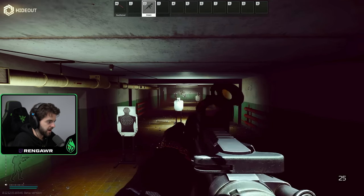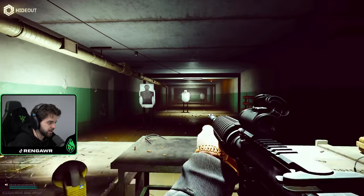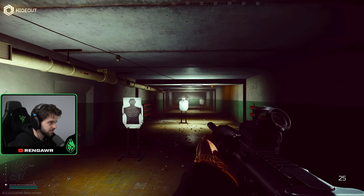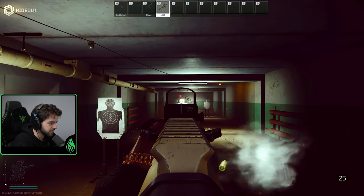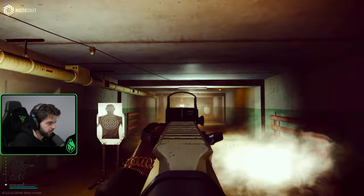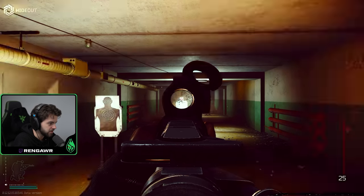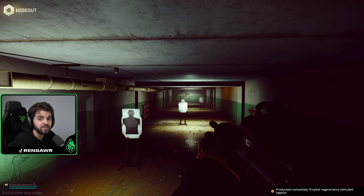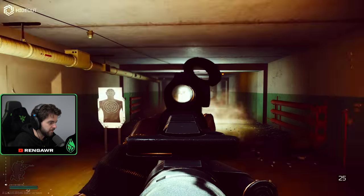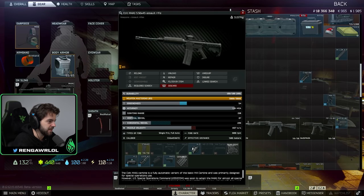Personally I don't like using the M4 early wipe because it kicks too much. Comparing the M4 versus the MDR — the recoil difference is insane. The M4 while crouching jumps up noticeably, while the MDR crouching stays much flatter even on full auto. The MDR definitely does better than the M4 early on. I prefer to just hold onto the M4 for my gunsmith tasks, but it is available if you want to use it.